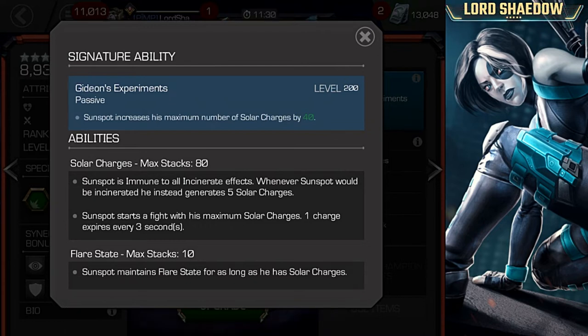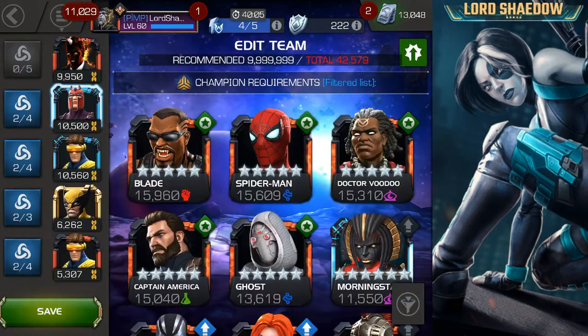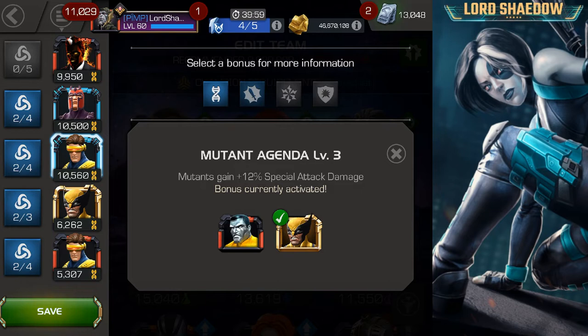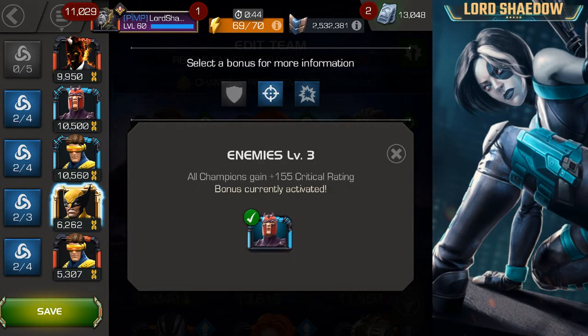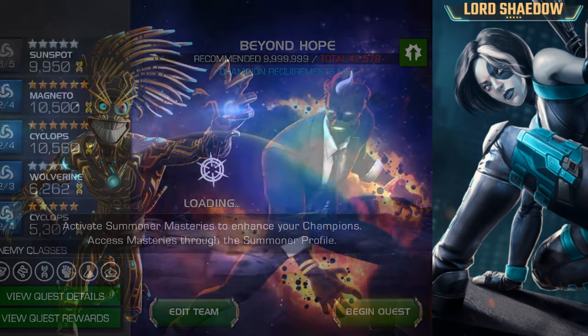Let's go over to the gameplay. We're going to take him into Realm of Legends, and I'll talk to you a little bit more about what I'm doing in there and my thoughts on the champion. The first thing I want to talk about is the team I decided to go in here with. I did not decide to use any of Sunspot's synergies — I just wasn't impressed. So I went in with a mutant crit team. I don't know if that's the best team to support him, but it gives a lot of attack, mutant special attack, and crit damage.